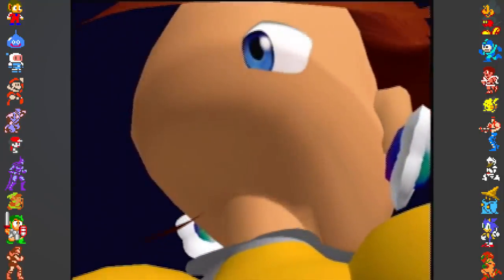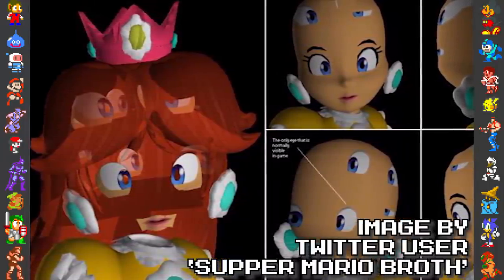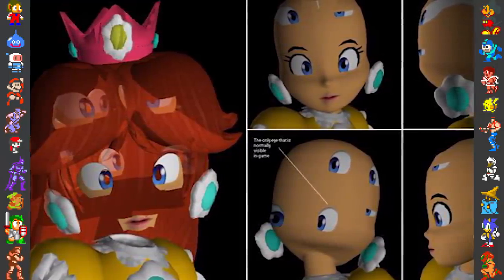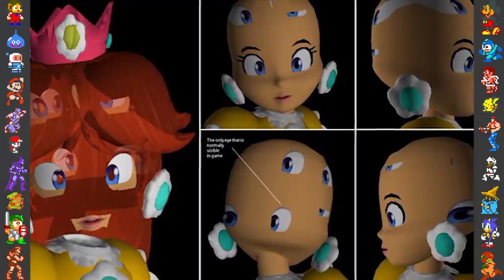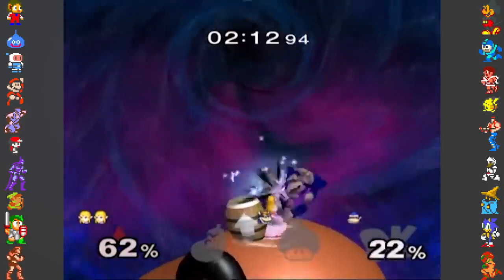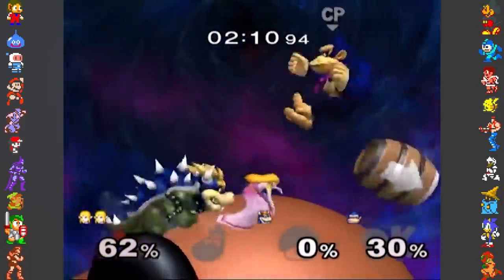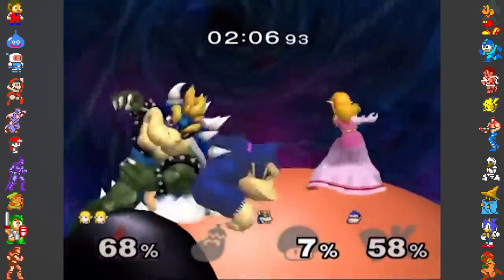She actually has more — lots more. By extracting the model from the game and viewing it through a standard 3D application, it's possible to find that her head is actually covered in additional eyes. In game, most of these extra eyes were left in but made invisible by the developers, and the reason that the more recognized third eye can be seen is simply because the devs forgot to make that specific eye invisible.